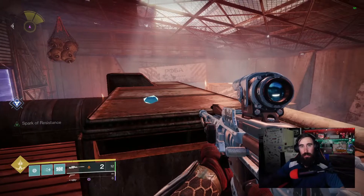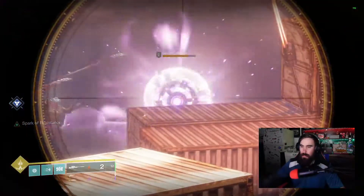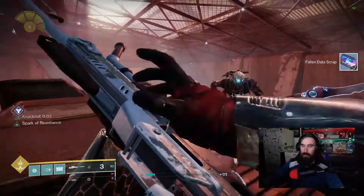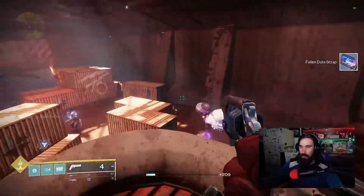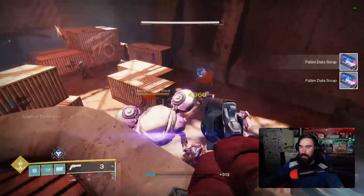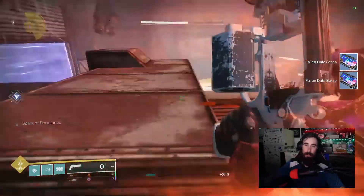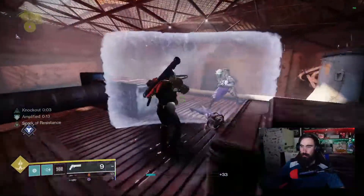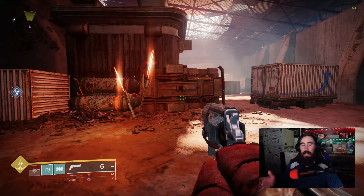I wanted to show you a crit spot on someone that doesn't have a head — see the big eyeball thing in the middle? That is their crit spot. Of course if an enemy has a head, that is their crit spot. This little guy — see the glowing part right there? That is his critical spot. Not all critical spots are the same.